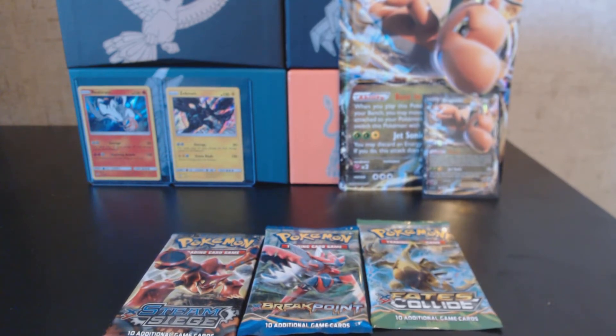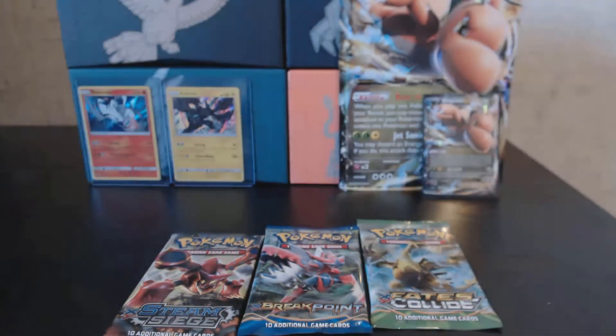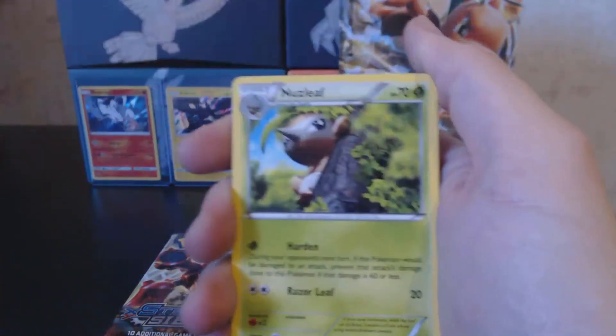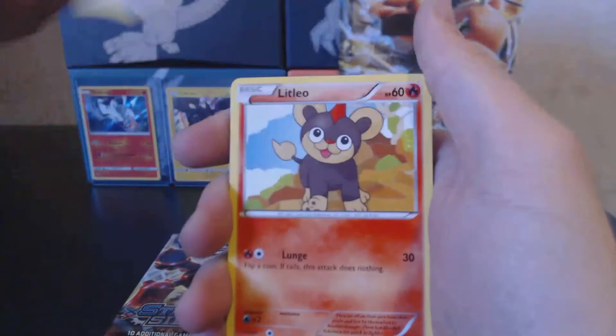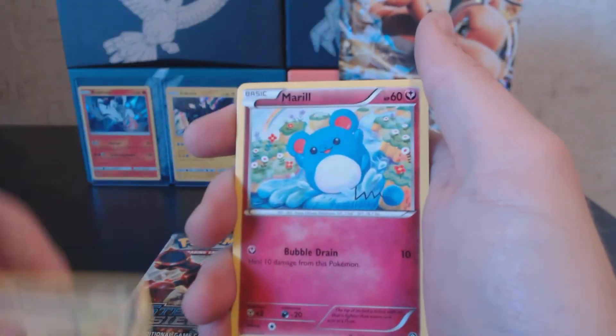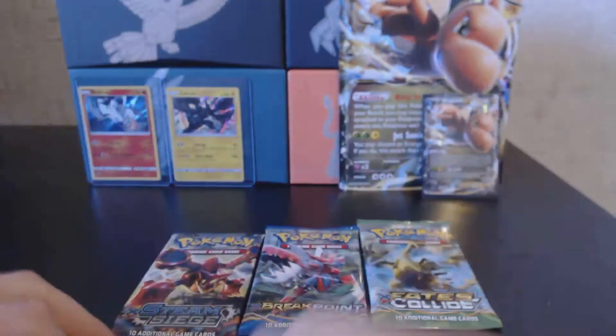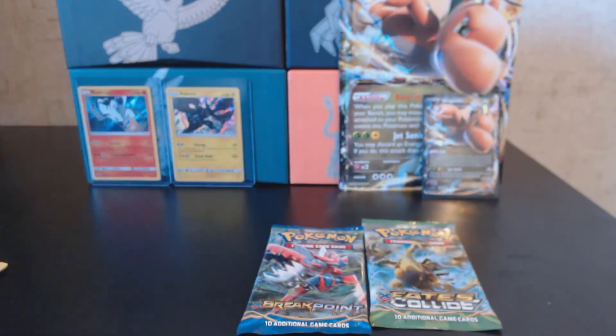I finally got all of my cards reorganized — you guys saw me tweet that on Twitter, it took a couple of hours. So Steam Siege Pack 1: we have Claw Fossil, Nuzleaf, Gardevoir Spirit Link, Litleo, Sneasel, Meryl, Yanma, Fletchling, the Reverse Holo is a Ponyta, and the Rare is a Pyroar. Nothing great out of that pack — let's see if the next one will be good to us.